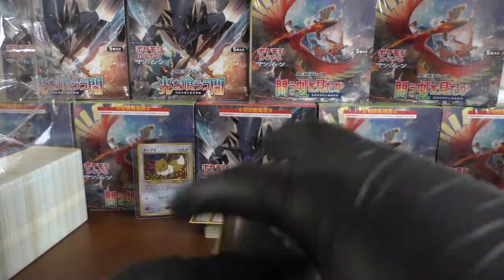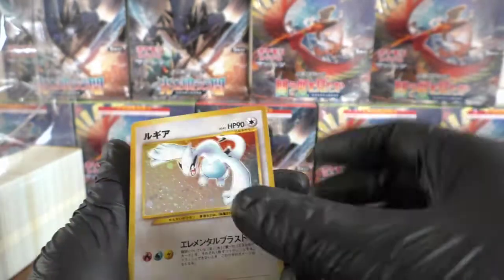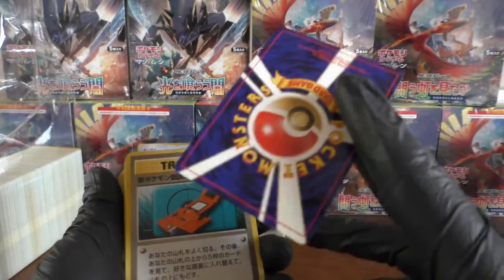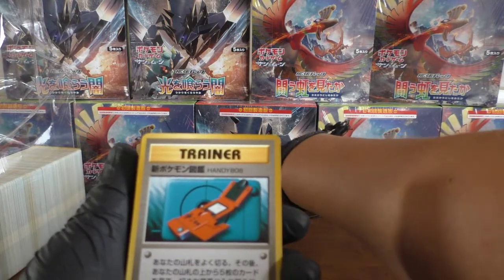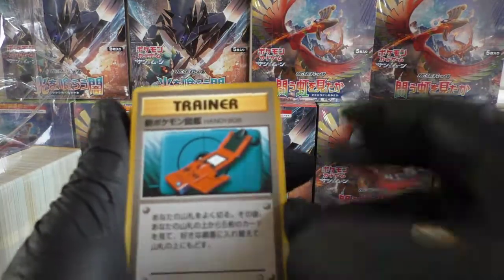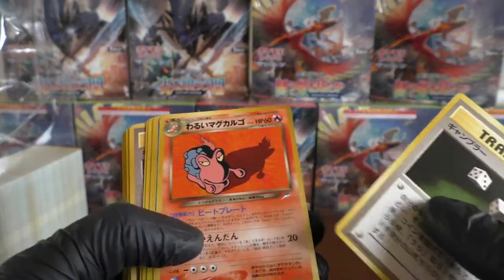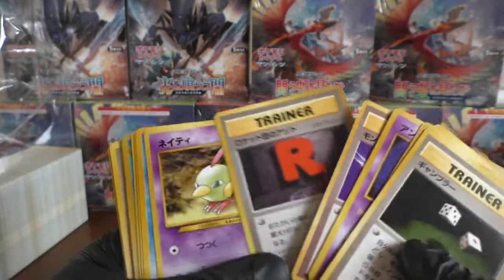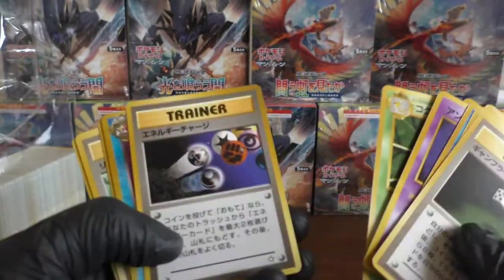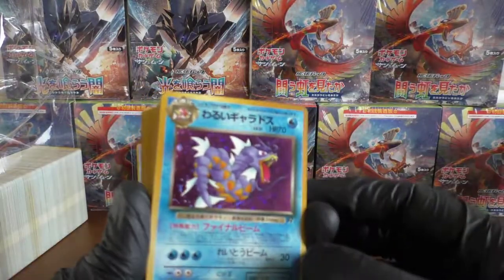Oh wow, nice — we have a Lugia holo! That's looking very nice. Oh wow, the condition's really good as well — I love that. That'll be heading to PSA. We have a Game Boy Advance SP promo. Some Neo Destiny cards coming out — got to love a bit of Neo Destiny. Hopefully we could have some Shinings in here — that would be awesome. We have a Dark Gyarados.